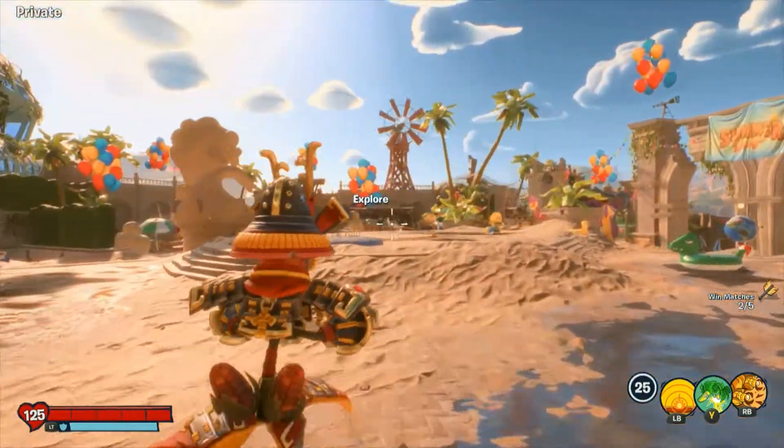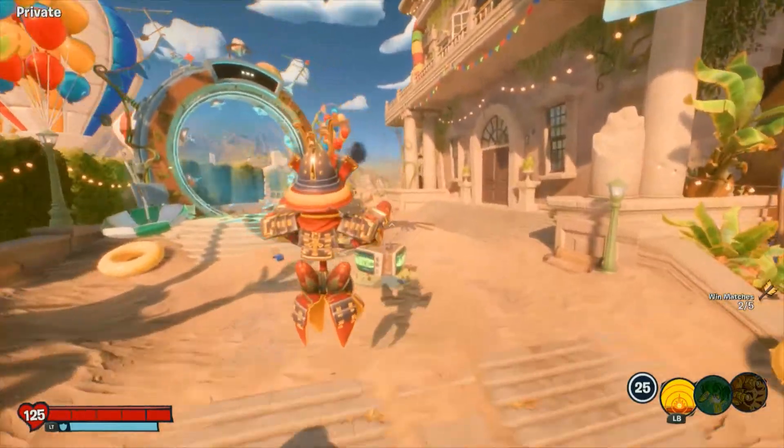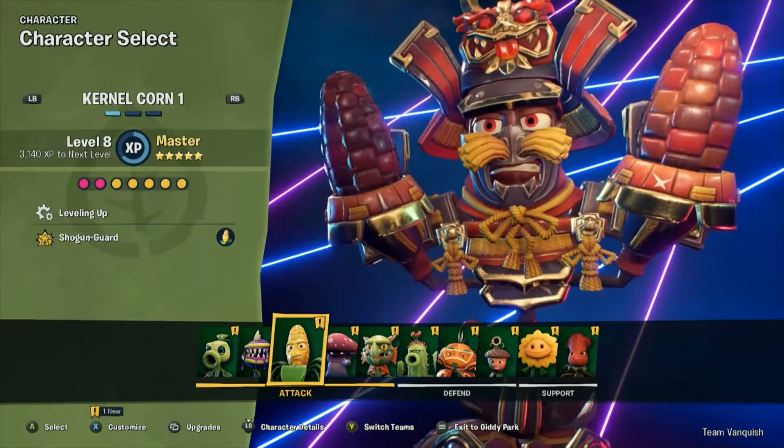We are going to go into some Team Vanquish, hopefully play as some Shogun Guard Colonel Korn. Right, we have arrived — I am going to be playing as the Shogun Guard, obviously.